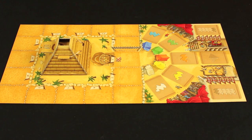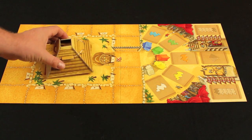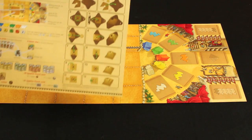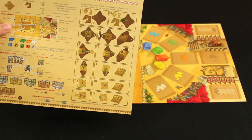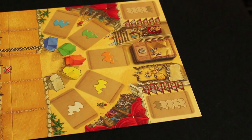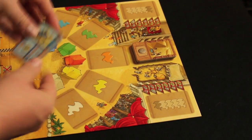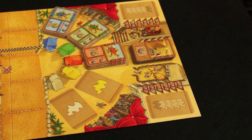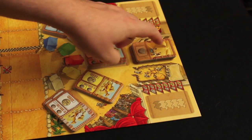The first thing that has to be done when you initially open the box to Camel Up is the assembly of the dice pyramid. The rulebook includes a relatively convoluted 12-step process for doing this, but it's actually pretty easy to put together. Once the pyramid is assembled, place it on its space on the board. Sort the stacks of bidding tiles in order from highest to lowest value and place them in their spaces on the board, along with the five pyramid tiles.